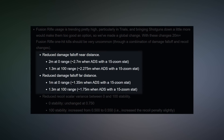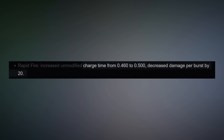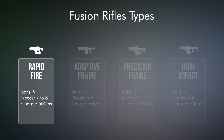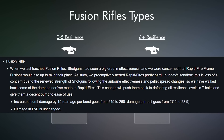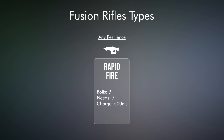A significant range nerf, stability nerf, and a specific charge time nerf and damage nerf brought us to where we are today, and made them have to hit 8 of their 9 bolts to eliminate Guardians running over 5 resilience. So, 4 different nerfs. This incoming fusion buff does not undo any of those intense nerfs other than the damage one. Rapids will still feel exactly as they feel today. They will just not leave people with 10 HP occasionally, as they do right now.